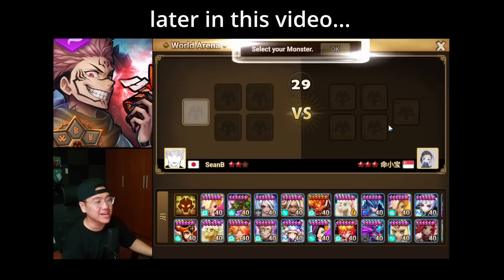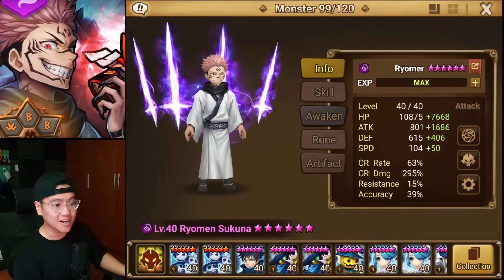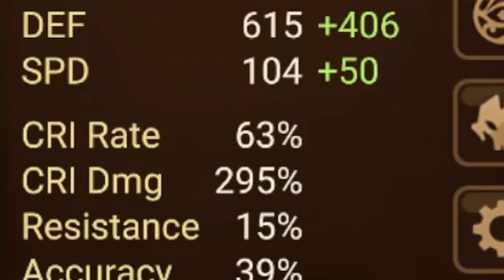I'm fighting mother-flipping Kaylan Bao, the god of Summoners War. Today, we are testing out the free Dark 5-star Sukuna on various different builds, and the first one is going to be with 295 crit damage.